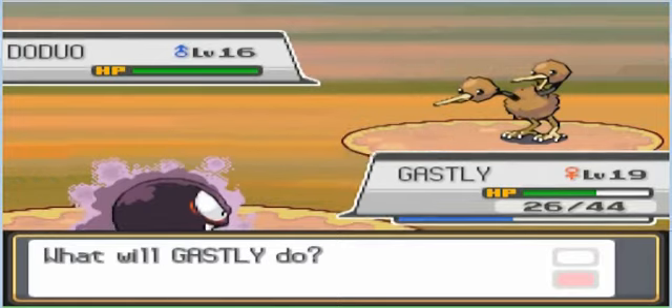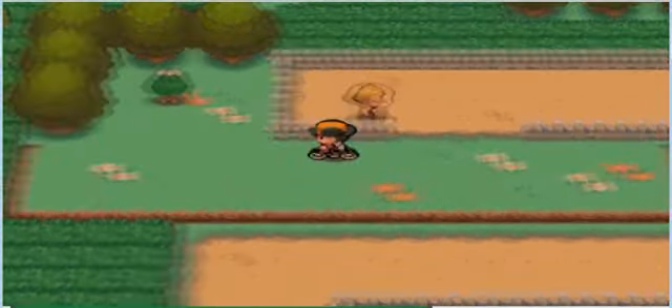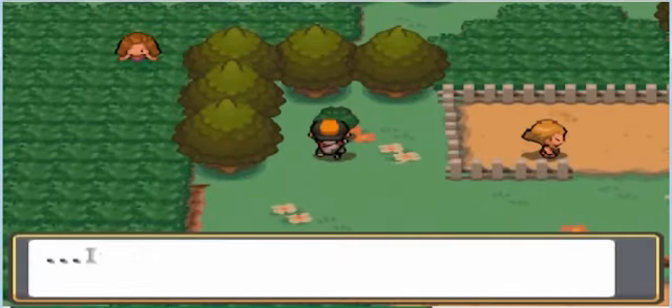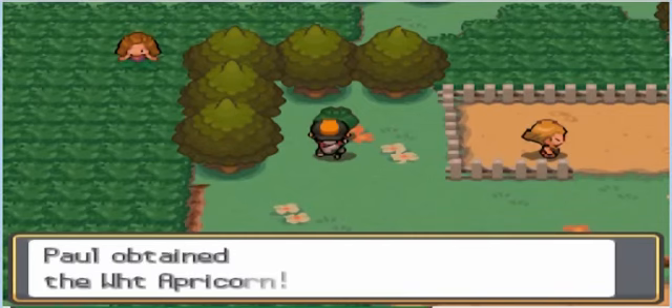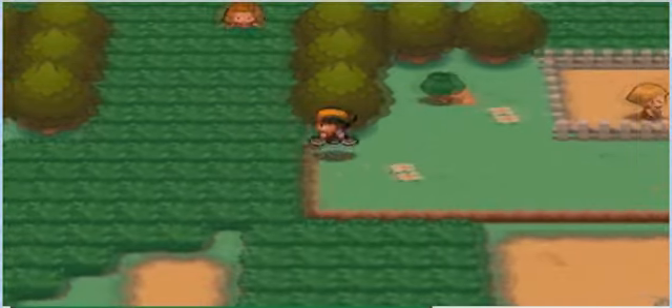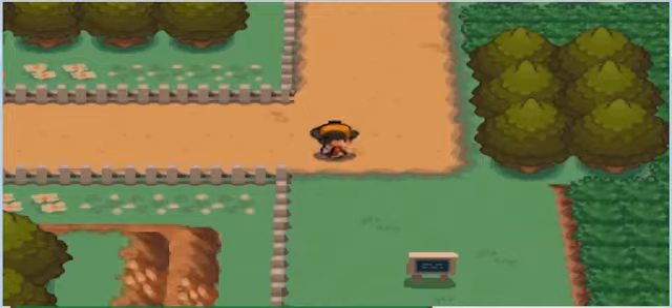This trainer has a Doduo at level 16, a Doduo at level 17, and a Doduo at level 18. There's an Apricorn tree with the white Apricorn and of course we take that. If we have Fly then we can go to that city to make a lot of Pokéballs.